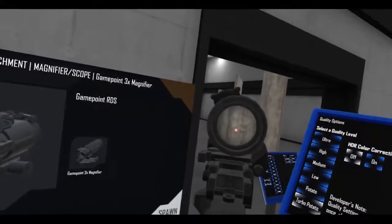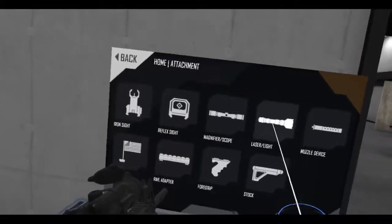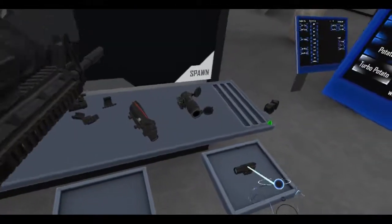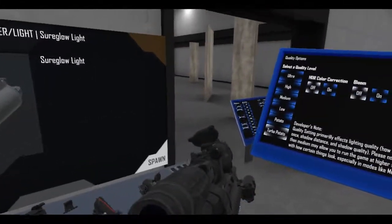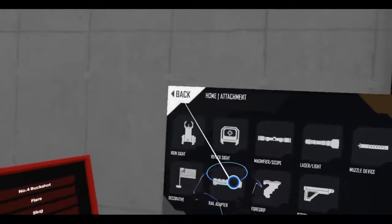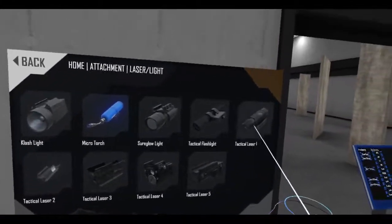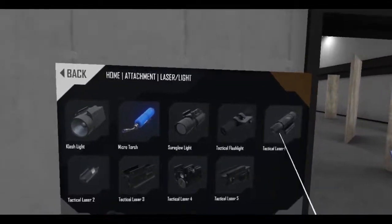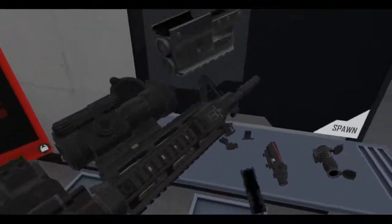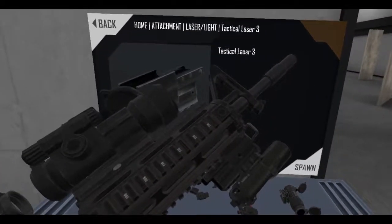Of course if I don't want a magnified optic I'll just remove it. Should I get a laser and a light? I got a SureFire — there, I don't want to turn it on yet. How about a laser — tactical laser. Can I put this here? Yes I can. Then let's put the flashlight down here.